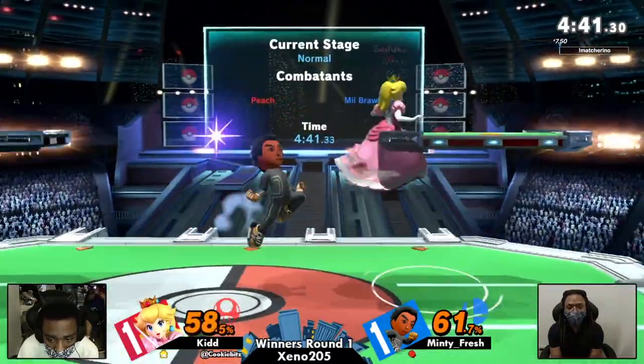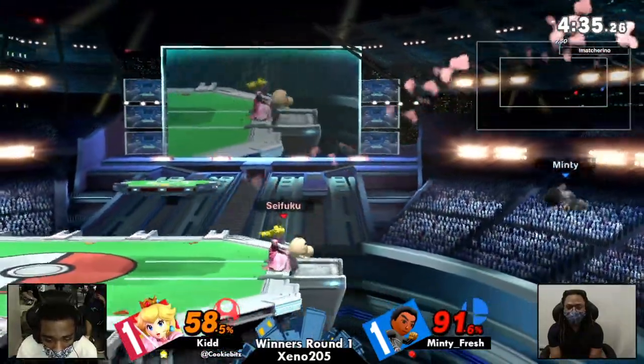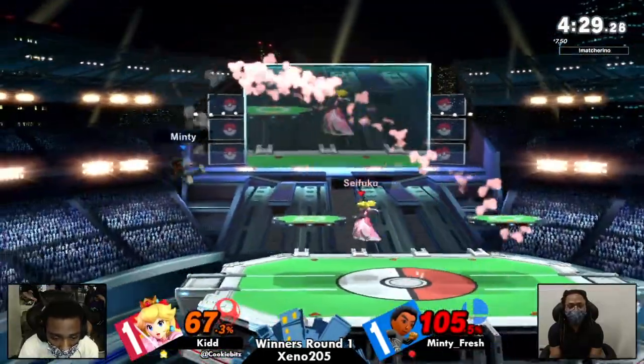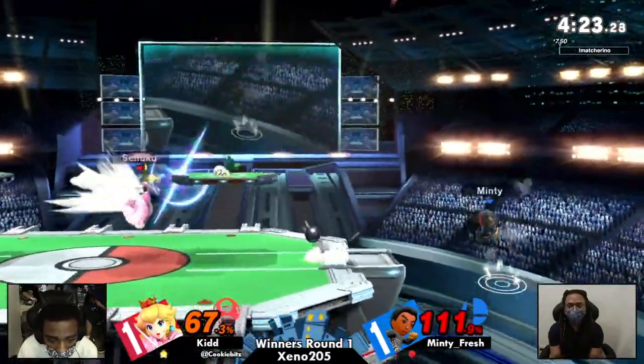Kid getting a little bit of damage in, just missing on the up air there — that's a very dangerous place to be. Getting the forward air, knocking them a little bit off stage. There's a lot of fight for main stage control as Kid takes it. Now back to Minty Fresh. The up B — geez. I'm waiting for the big Hail Mary that's going to kill Kid super early, but Peach has got a couple of those of her own, honestly.